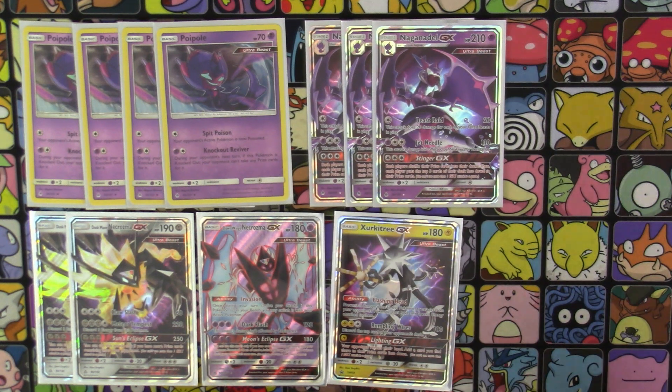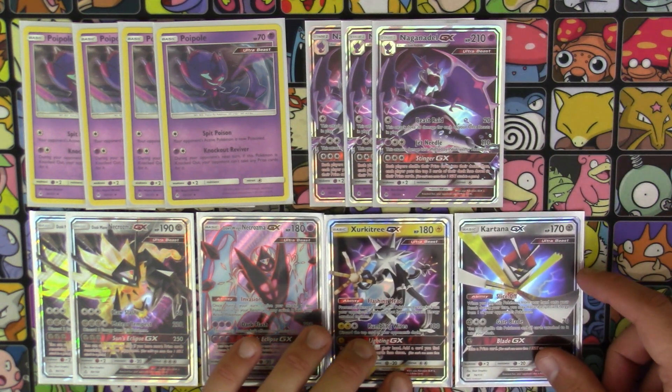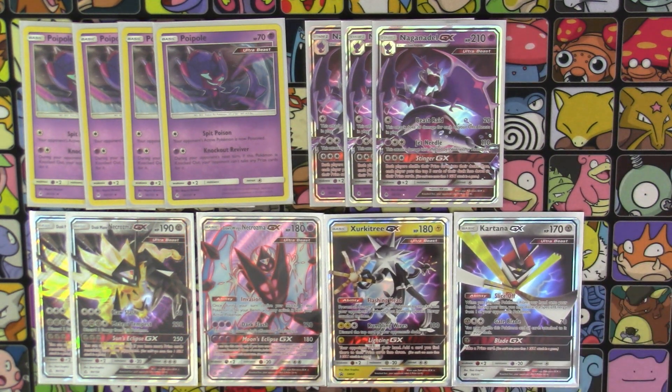We're running one copy of Xurkitree GX and one copy of Kartana GX. Xurkitree is mainly used as an active to buy ourselves a turn or two. It has the Flashing Head ability, which prevents all damage done to it by your opponent's Pokemon that have any special energy attached. For attacks, Rumbling Wires costs two Lightning and a colorless — you discard the top card of your opponent's deck, and the Lightning GX attack has your opponent reveal their hand and add a card from there to their prizes. It's another really annoying attack.